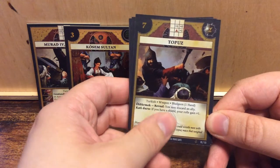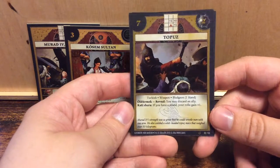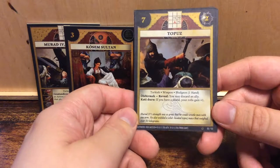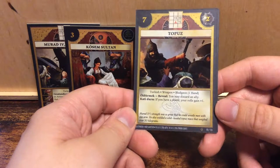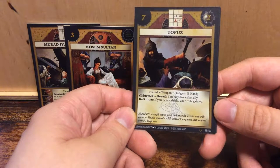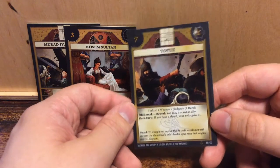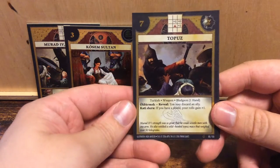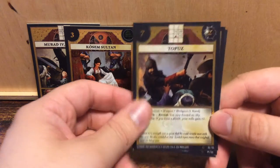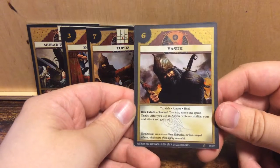Next up, we have Katiduru: if you have a shield, your rolls gain plus one. Cool. Let's see what it says here about the topos. Murad IV's strength was so great that he could wrestle men with one arm. He also wielded a solid-headed topos mace that weighed over 50 kilograms. Holy — oh my god, that is insane. 50 kilograms. That must have been a strong man.